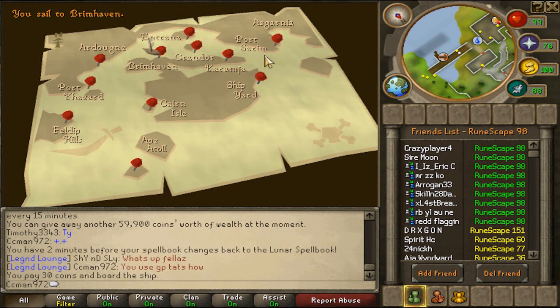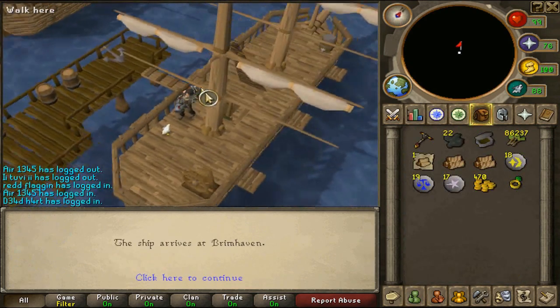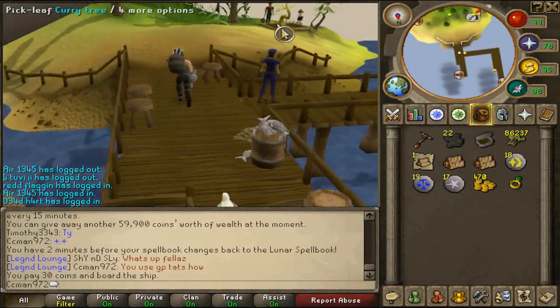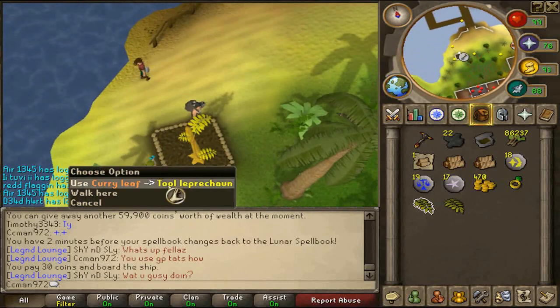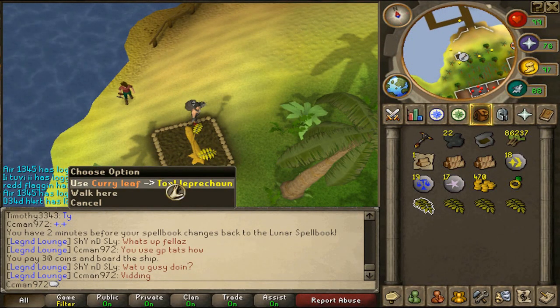So now we're going here. I don't know why it's showing my clan chat list. Anyways, for now we go to - right now we're on Brimhaven. You can get here - I'll show you in a second, after I pick my food.